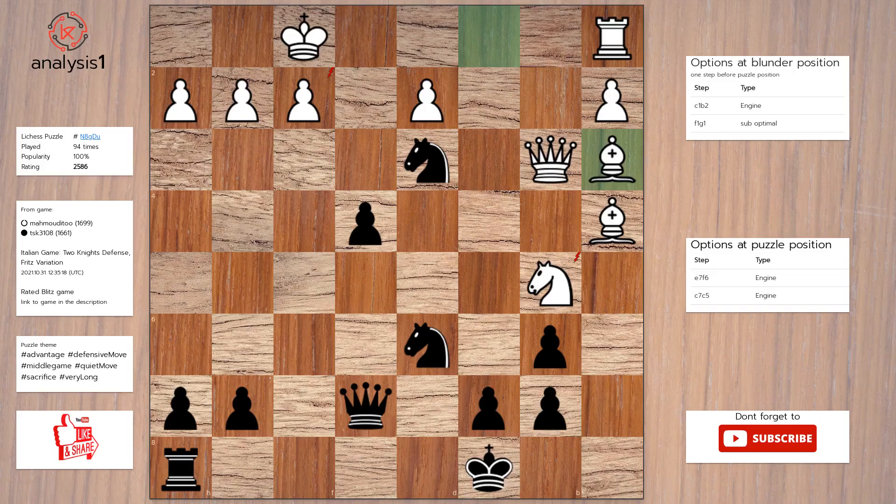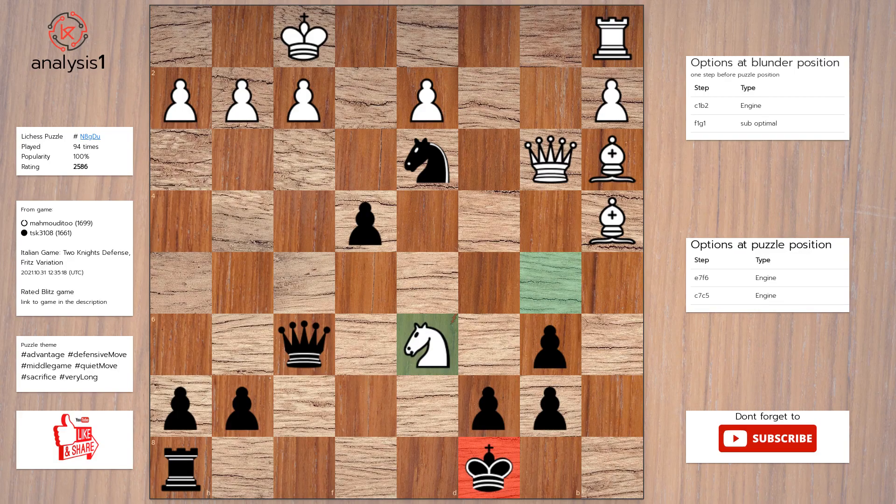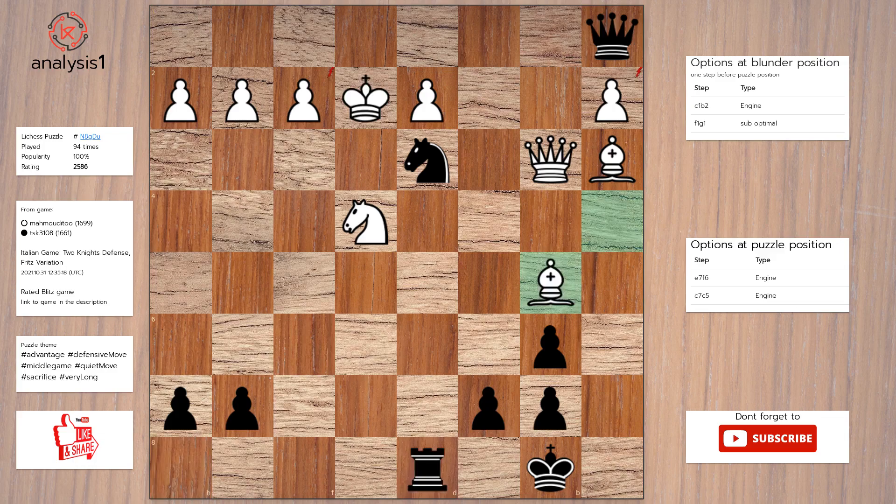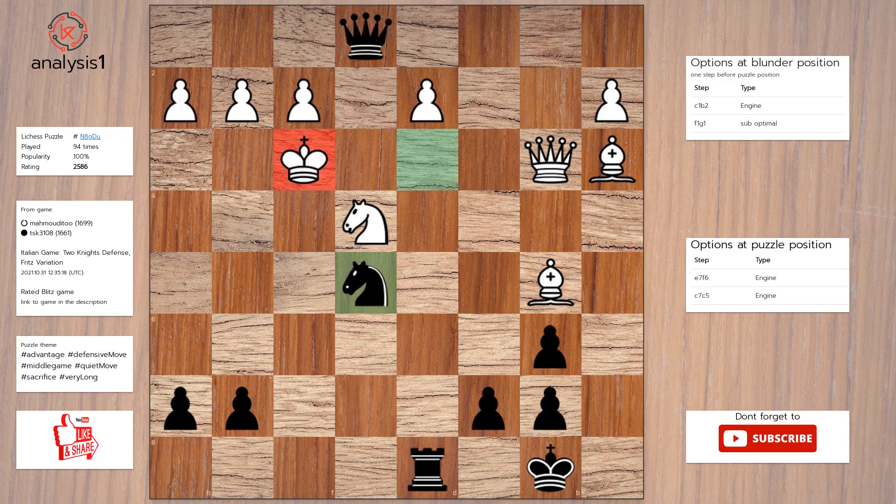Let us go to the next puzzle. Puzzle position vulnerabilities are: knight takes knight, knight takes pawn. There are no checks in this position. Solution to the puzzle is: queen to f6, knight takes knight, check; king to b8, knight takes pawn, queen takes rook, check; king to e2, rook to d8, bishop to b5, queen to e1, check; king to f3, knight to e5, check; king to f4, knight to g6, check.